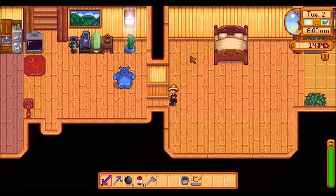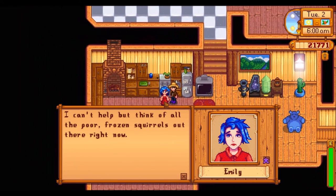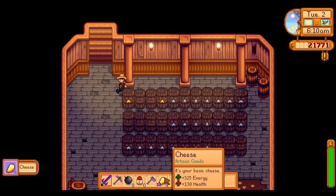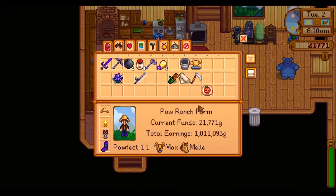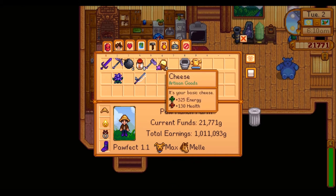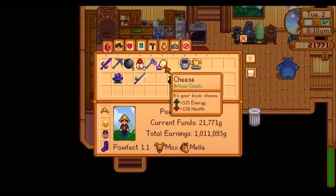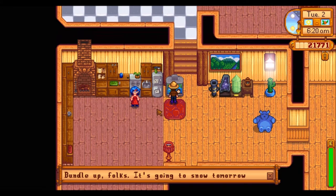Today we're going to do something we could have done a very, very long time ago, but I'm absolutely awful at doing some things. Let's think about the poor frozen squirrels — let's have a hug and a kiss. And let's check the casks. We've got fully upgraded cheese, two iridium cheese. That gives us 130 health back.